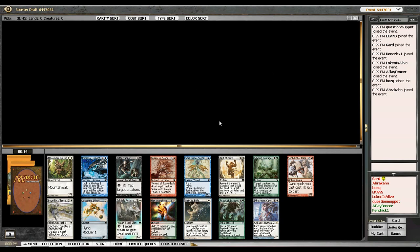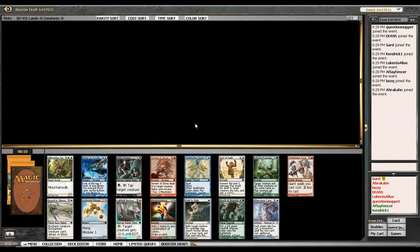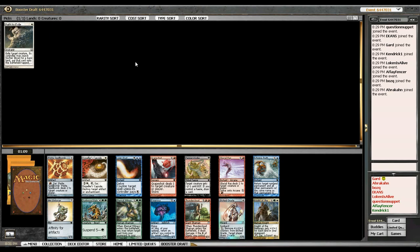The last time I drafted Modern Masters I kind of forced a spell-based storm deck, so if I want to do that again I could take Torrent of Stone — it's an arcane spell that does a lot of damage to creatures for a fairly cheap cost. But I want to just take Path because I think it's the safest pick here, though I could easily see Test of Faith being better.